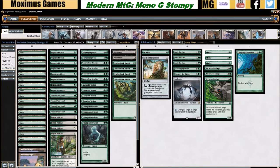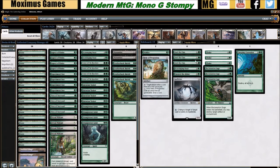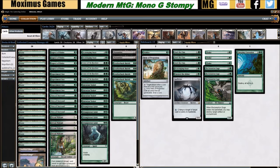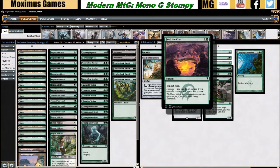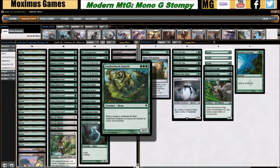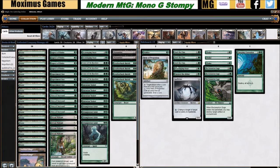I'm wary of exiling anything these days because it can and will be used against you, so Relic could be considered a flex spot. Oxidize, Unravel the Aether, Reclamation Sage, and Creeping Corrosion are our de facto anti-affinity package — we take that threat very seriously as an aggro deck that can actually race us. Feed the Clan can pad our life total by a lot, often gaining 10 life used strategically alongside Aspect of Hydra, Scavenging Ooze, or Leatherback Baloth. We also run a third Scavenging Ooze in the board as a fantastic value creature.